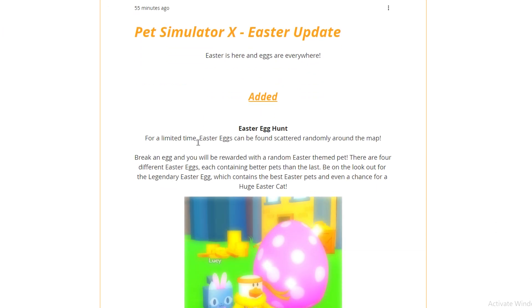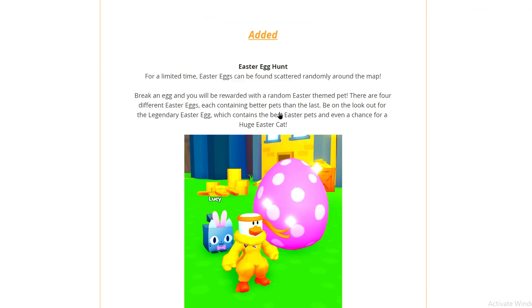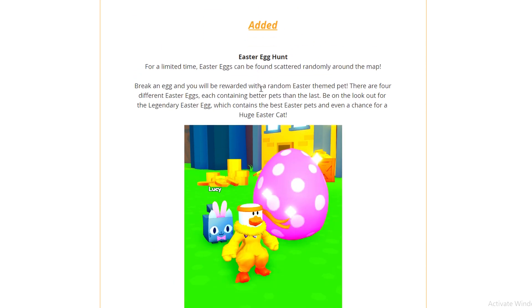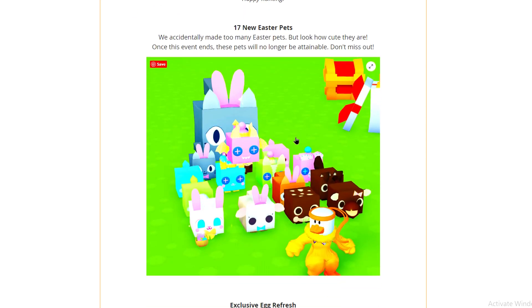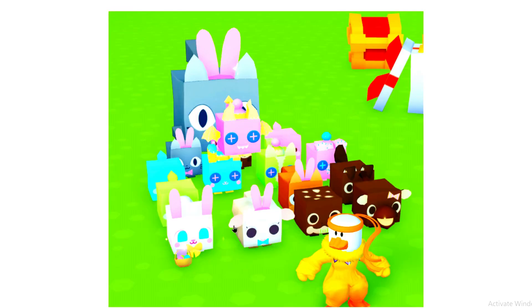These eggs will be scattered around the map. If you guys haven't read this update, let me show you because it will basically help you out on getting these eggs. Break an egg and you'll be rewarded with a random Easter-themed pet. There are four different eggs containing better pets than the last. So we actually got a blue one which gave us a common — guessing that the best one is a pink egg, so we need to keep our eye open for them.